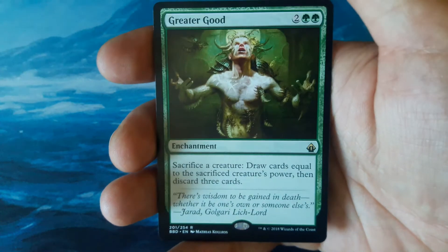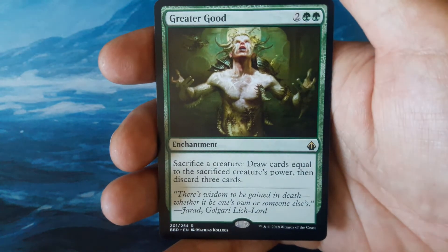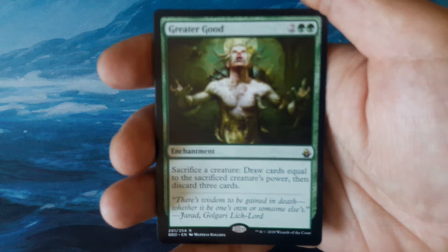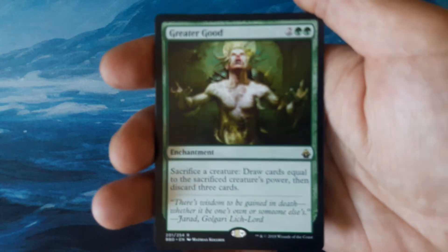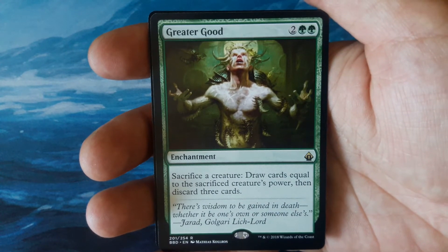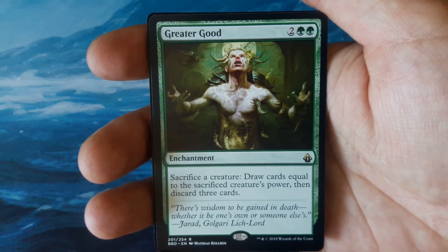And our rare is Greater Good — 2 and 2 green, an enchantment. Sacrifice a creature, draw cards equal to the sacrificed creature's power, then discard 3 cards. I like the art — the art's pretty sweet.